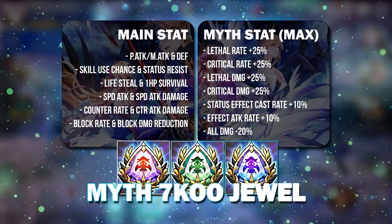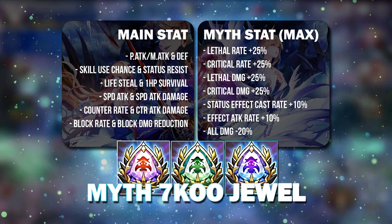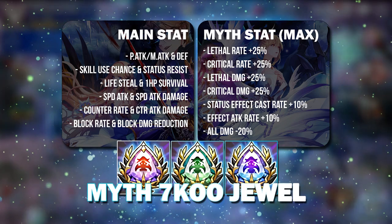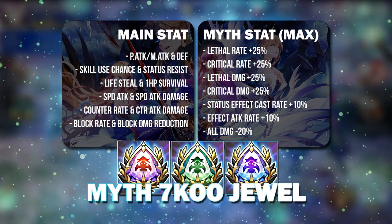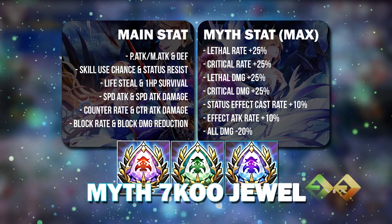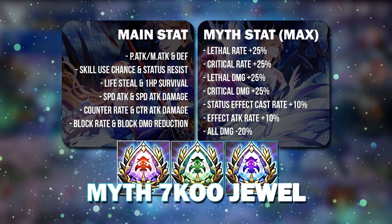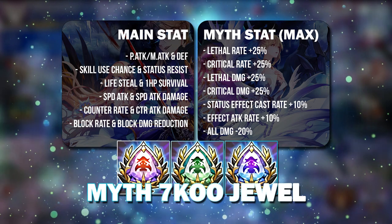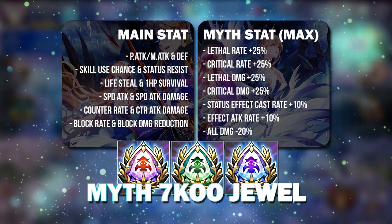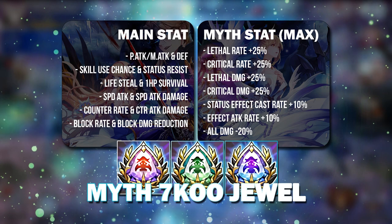Finally, we come to the Mythical 7 Knights of Old Jewel, which is making its first debut as a freebie. Many new players probably don't know how Myth Jewels work. Myth Jewels actually have 2 substats from the usual jewel, but for 7 Knights of Old Jewels they have 3 substats because the first substat is a combination of 2 different effects. When you Myth Awaken a 7 Knights of Old Jewel, you actually gain additional substats.